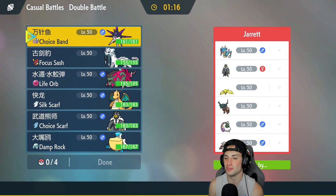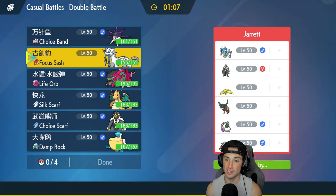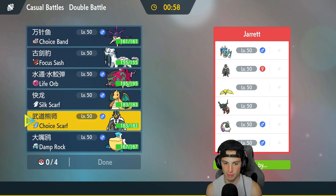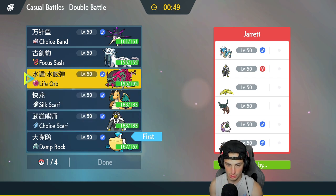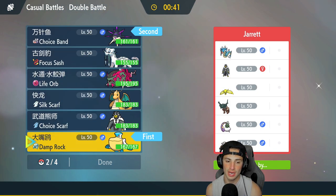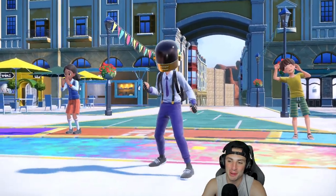First match — going up against a Reguleki and Tingaloo team with Tornadus, Heatran, Urshifu and Gerardus. I could go into Basculation with Swift Swim, but rain has to be set first. I'm going to lead with Pelipper to set rain, and maybe pair it with Choice Scarf Urshifu or go Overquill alongside. I'll set the rain and put Basculation in the back end. Hopefully Tornadus doesn't have Sunny Day, because that would ruin the whole rain squad.